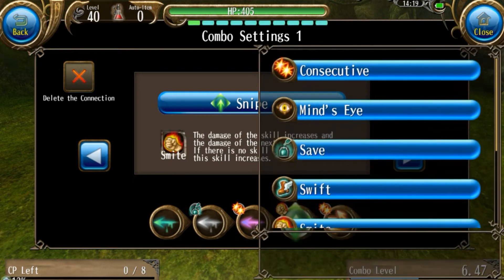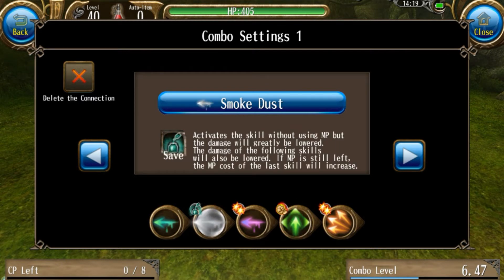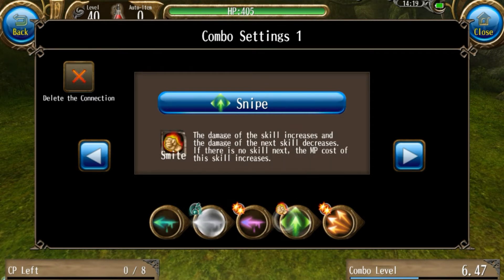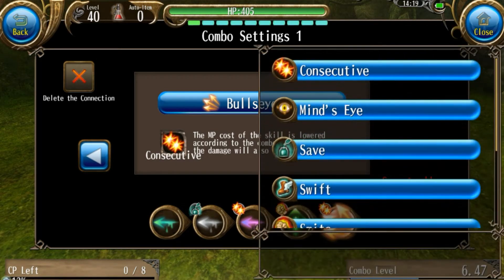I have Smite on Snipe, which means it's actually going to deal an additional 50% damage, but because of this it's also going to deal 40% less — meaning that the damage is increased by 10%, unlike the traditional combo which is decreased by 10%. Then over here I have Bullseye, which is just here to finish up the combo, and it has Consecutive on it so that it doesn't cost any MP.